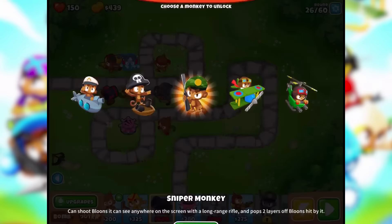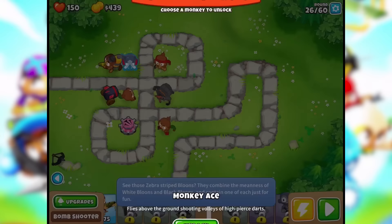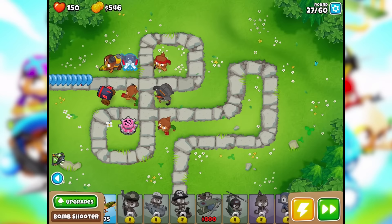Choose a monkey — oh look at this, guy in a plane! Monkey ace: flies above the ground shooting volleys of high pierced darts. Don't have enough to afford him yet. See those zebra stripe balloons? They can find the meanness — I missed what it said but I believe it, they're mean.